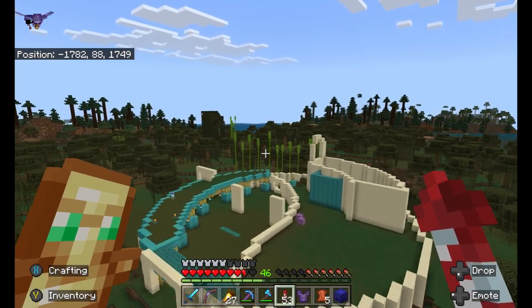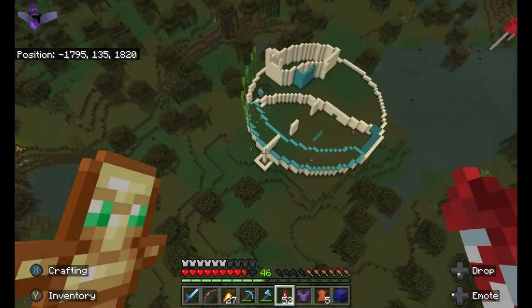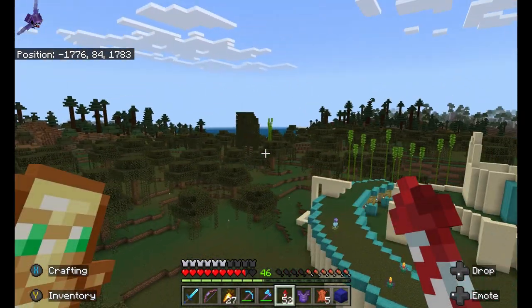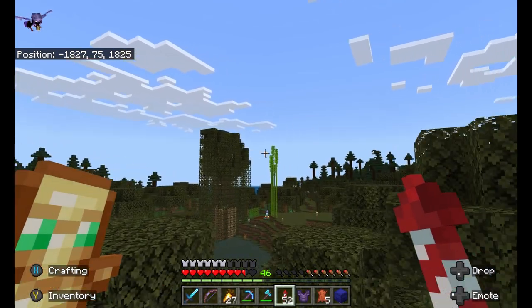This is Sam's current build he has going on at the moment — I love the pattern he's got. Just a beautiful layout. Excited to see what he's got going on with it. And he's got a witch farm right over here.